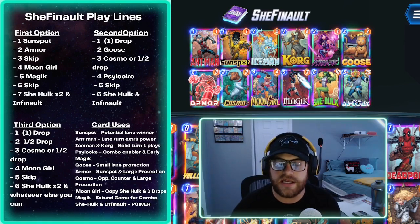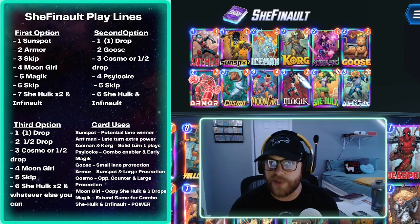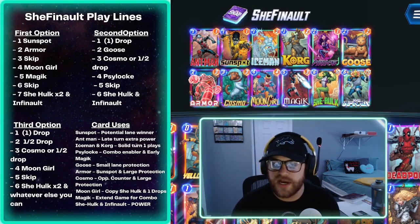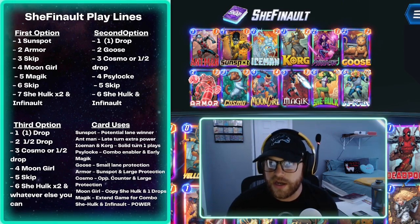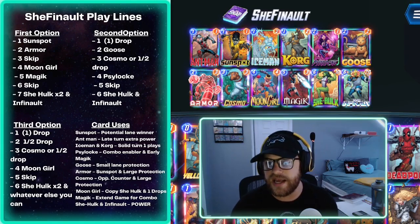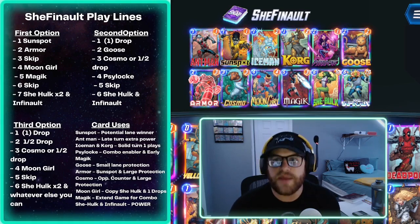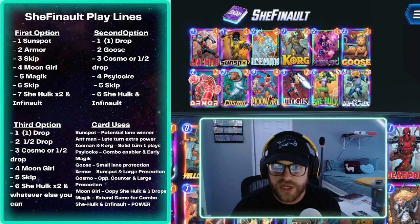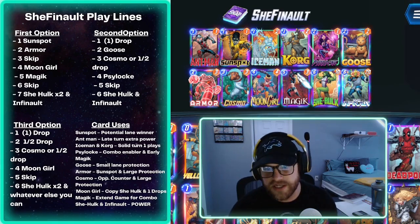Running over the cards: Sunspot is a potential lane winner but needs protection from Armor. Ant-Man I like to save as late-turn extra power on a lane I know I'll fill. Iceman and Korg are solid turn-one plays that can disrupt your opponent. Psylocke is a good combo card — use her on four, or three so you can play Magic on four knowing you're extending the game for the She-Hulk and Infinaut on turn seven. Goose provides small lane protection.